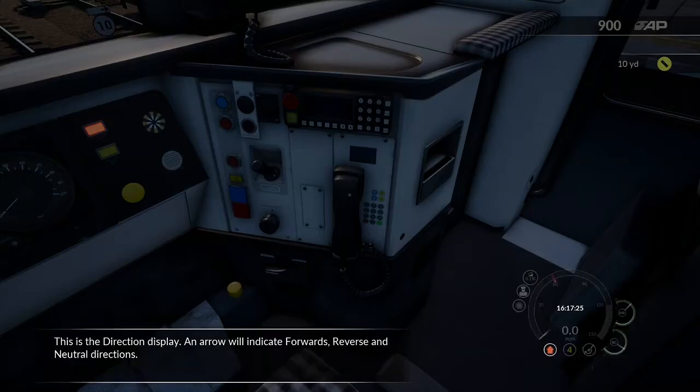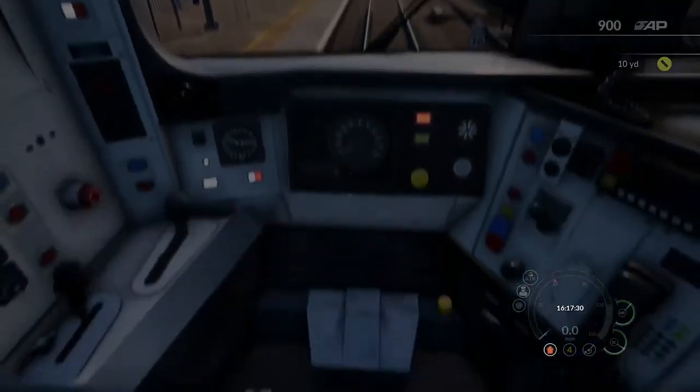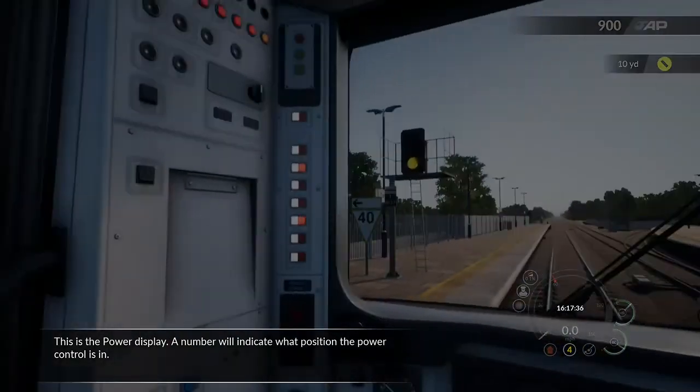This is a direction display. An arrow will indicate forwards, reverse and neutral directions. This is a power display. A number will indicate what position the power control is in.